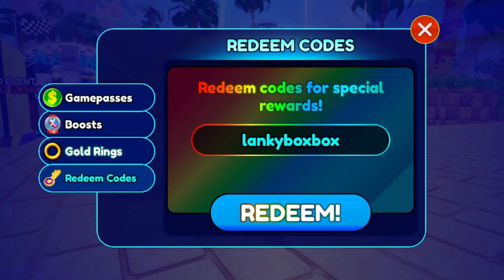Next we have the finalfanspt2 — this should give you a free ko. All these codes are case sensitive, so type them exactly as shown. We also have the finalfanspt1 — redeem that for another free ko.